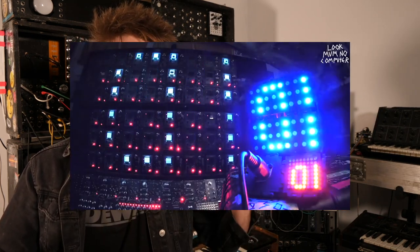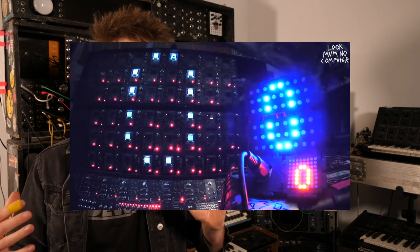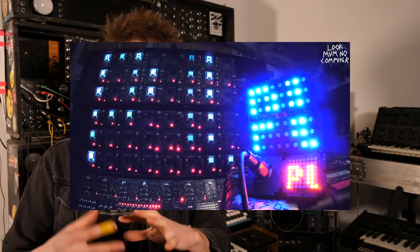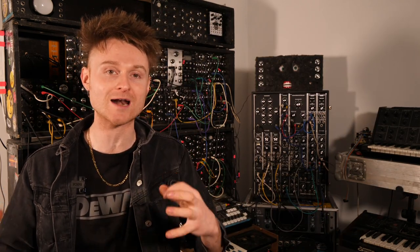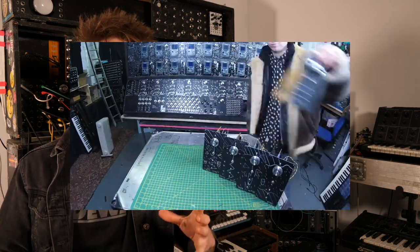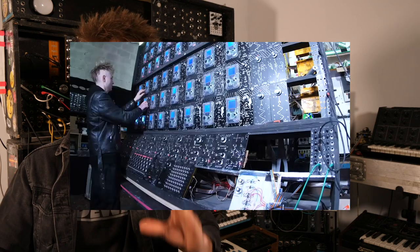In episode ten, we tested out Frederick's Game Boy Mini Machine — a mini version to test the animations running through the Game Boy — and I played through submissions of Game Boy animations. It was cool. Episode eleven saw the introduction of the analog filters. This was quite a lot of building, a lot of soldering, and it was very over-designed. At the point it sounded cool, but it didn't 100% work correctly — it works correctly now, but it took a little bit of fiddling.